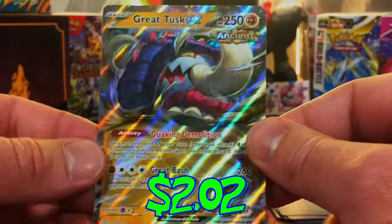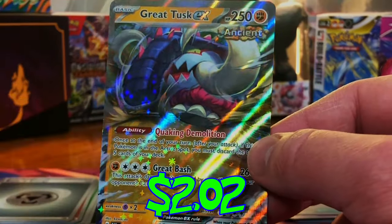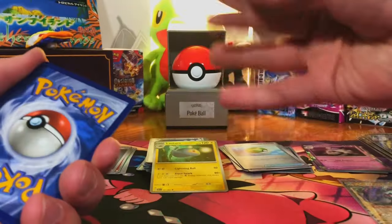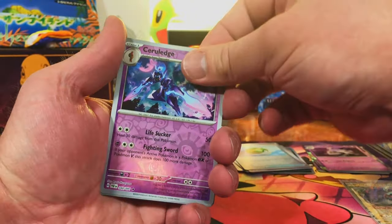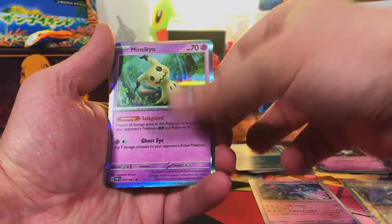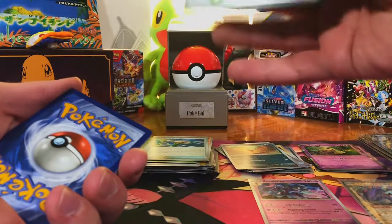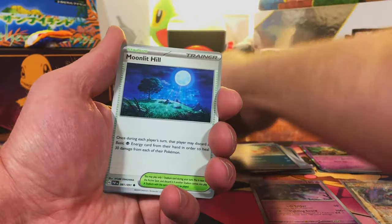We got a Great Tusk EX — it's one I haven't pulled yet, we will certainly take it. We got a Ceruledge, a Scraggy, and a Mimikyu Hollow. Jump down in the comments and let me know what you think of this new set, Paldean Fates.